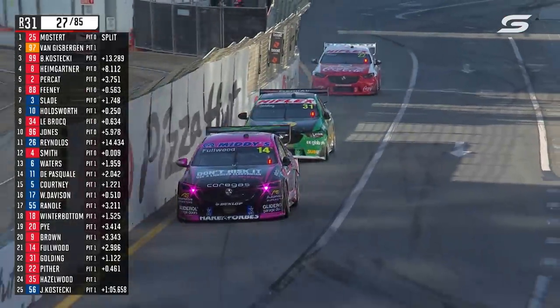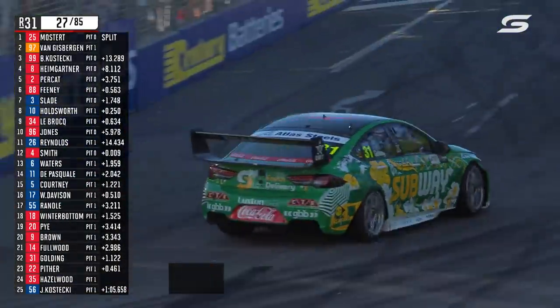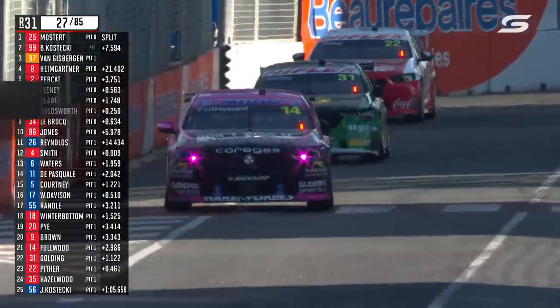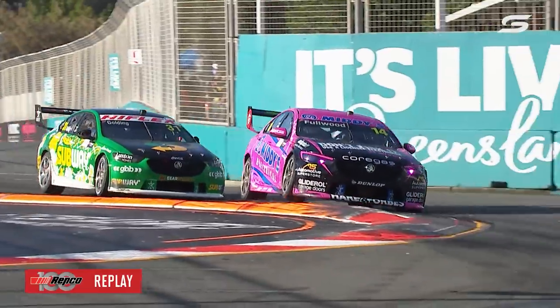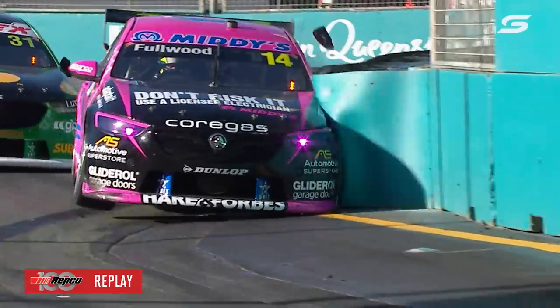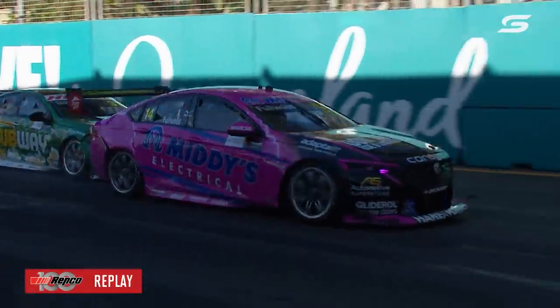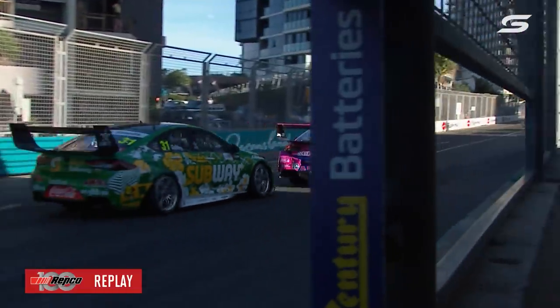Trouble here for James Golding — that's had a fair whack in the right front corner, across the front of it. So he's had a nasty shunt somewhere and that's dislodged the front of that car. They'll have to drag him in. There was a mechanical black flag issued to this car as well — the Middies Electrical entry for Bryce Fullwood. So he's mountain biked his way in there and then cocked one from behind in the process. That's the reason we now understand what happened to James Golding.